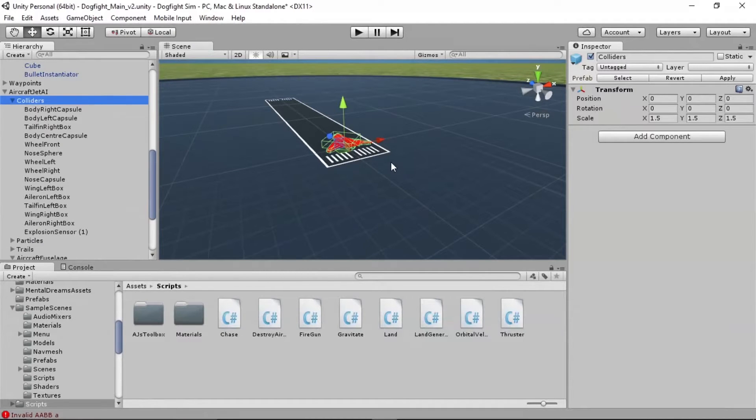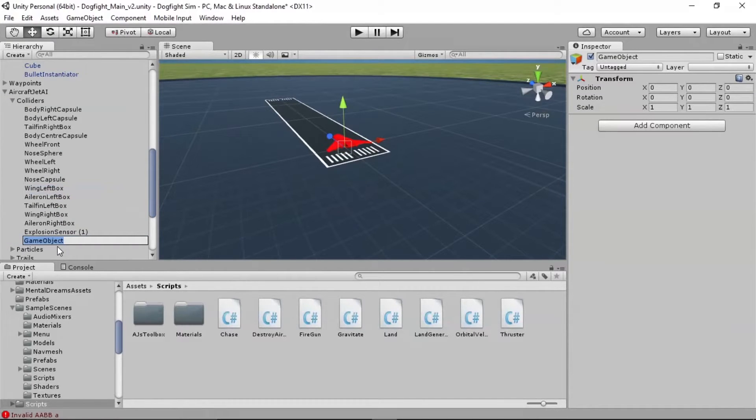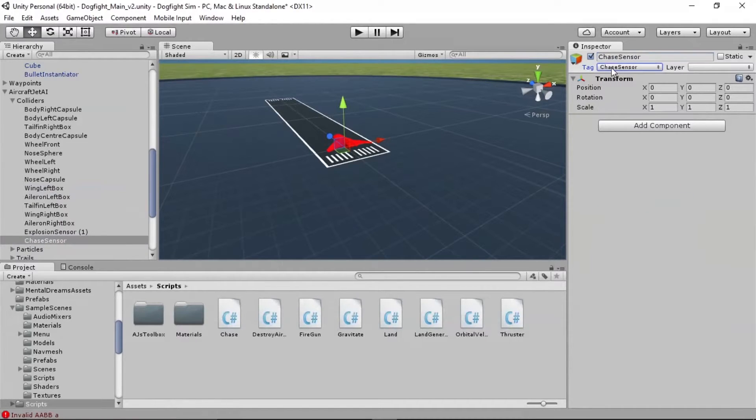Go into AI Colliders, add a new component, right-click, create empty, and call it 'chase sensor'. We're going to need to tag this sensor appropriately. If you don't have the chase sensor tag in your tag list, click Add Tag and type it in. Make sure it's camel case — capital C, capital S — because this is case-sensitive.